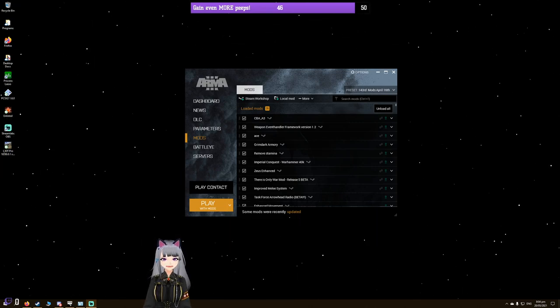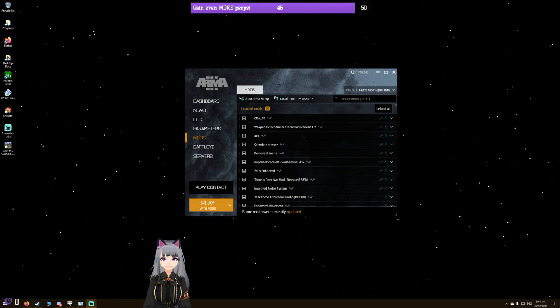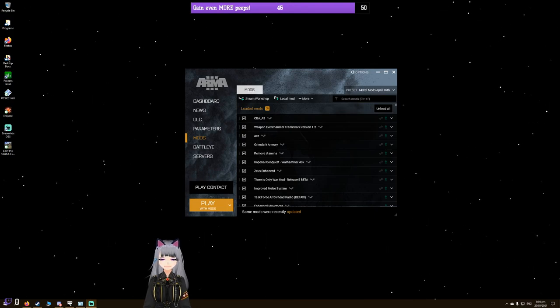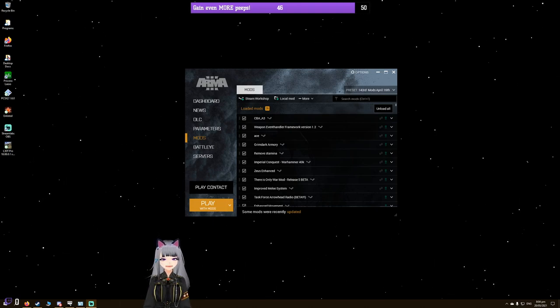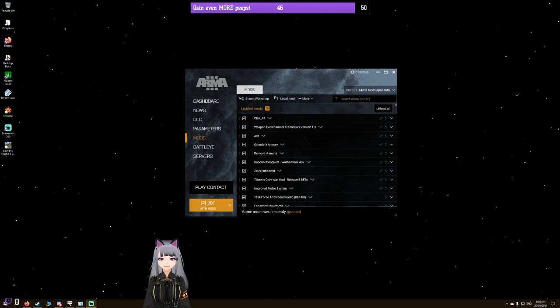Welcome to the stream. This stream is going to be all about how to make missions for ArmA 3, and basically how to do a couple of things in Eden, the mission editor for ArmA 3, and then get your mission playable by other people at a multiplayer level.